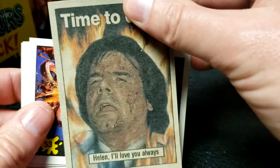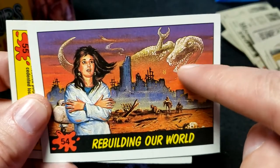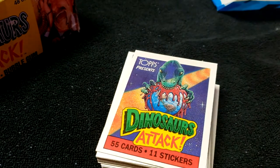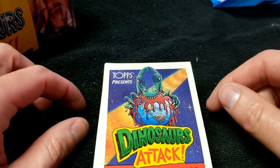What does it say? 'And so the human race survives. We pick ourselves up out of the rubble of a ravaged world and look toward tomorrow with renewed hope. The Saurian was right — human beings do have souls.' Okay, there's a lot going on here we need to read at some point. Dinosaurs Attack synopsis, number 55 — that's the end! I want to thank you for joining me on this journey of exploring these cards and getting a complete set. Now I actually have two full sets of Dinosaurs Attack cards. Thanks for joining me on this very unique episode of Game Concise — like and subscribe please!